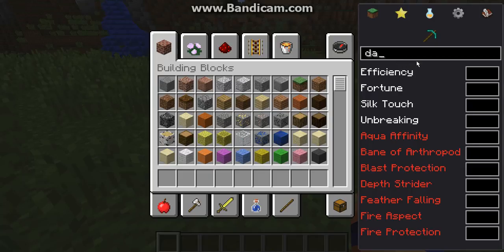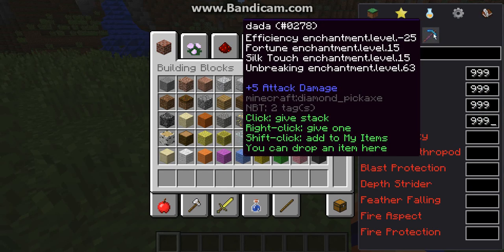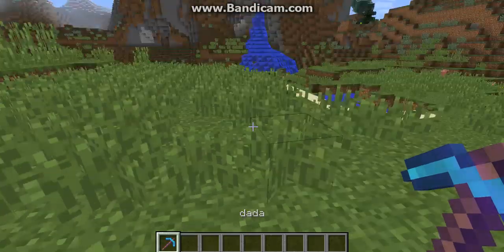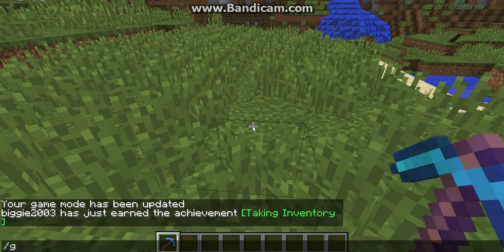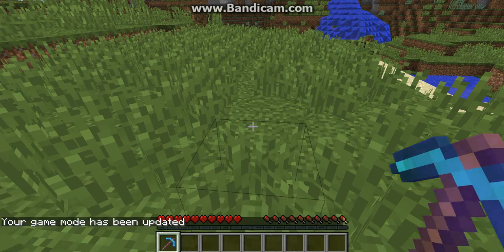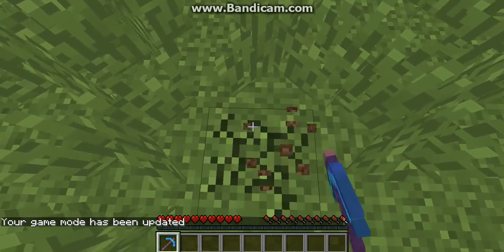So the name I want it to be is 'Dada Effect CEO 9000' — and boom, we just got our own custom pickaxe. Let's see how good this thing is. Let's hop over to game mode zero.